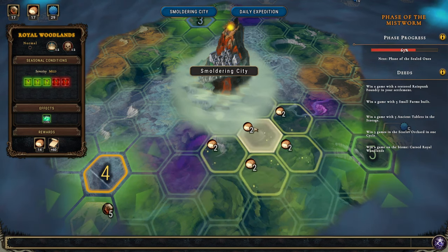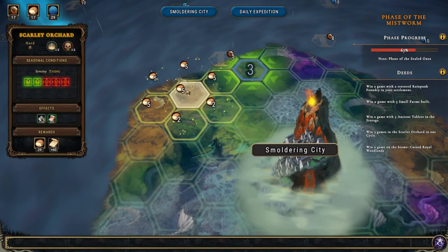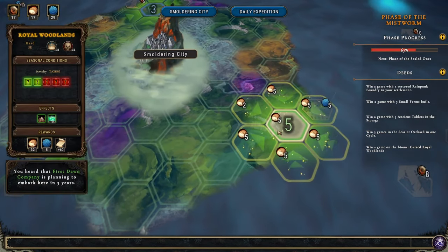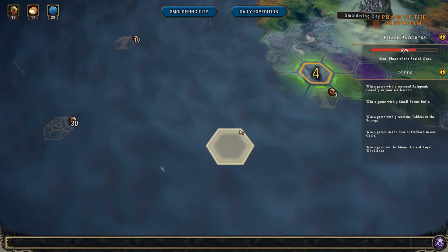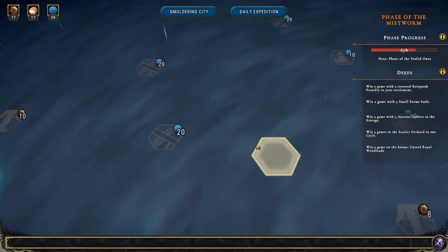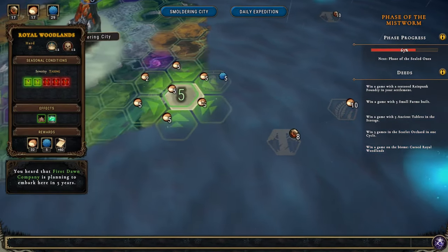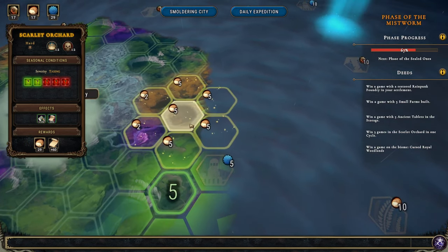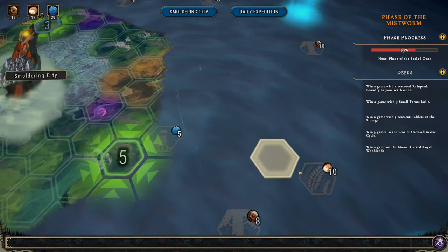In the Scarlet Orchard — so the Scarlet Orchard is up here, and there's some up there too. We need to win three games in the Scarlet Orchard. Food is our main concern right now and there aren't that many spots that give us extra food. There's this 10 out here, so maybe go there. The Scarlet Orchard there will give us 29 food — that's not enough for anything but it'll start us moving in this direction.